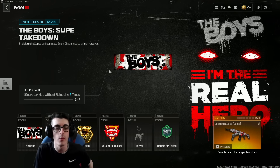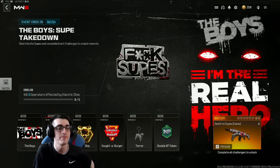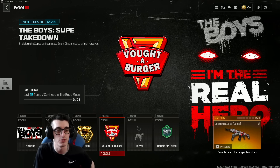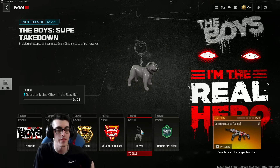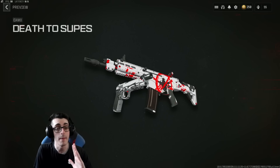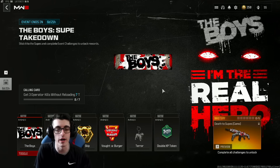But that's not what ended up releasing. A different event released called Soup Takedown with different rewards, including a universal camo as the mastery unlock — which is really confusing. In Soup Takedown, the challenges are: get three operator kills without reloading seven times, five operators affected by electric shock in The Boys mode, 10 operator tax dance kills using the KVD Enforcer, collect 25 Temp V syringes in The Boys mode, and 25 operator melee kills with the Blacklight Flashlight equipped.